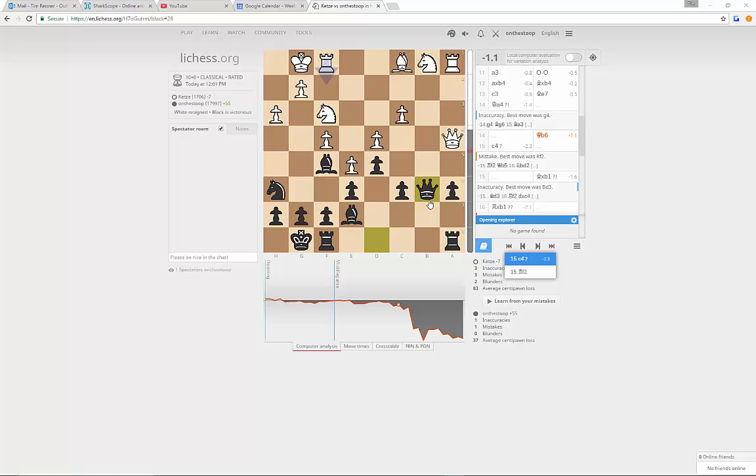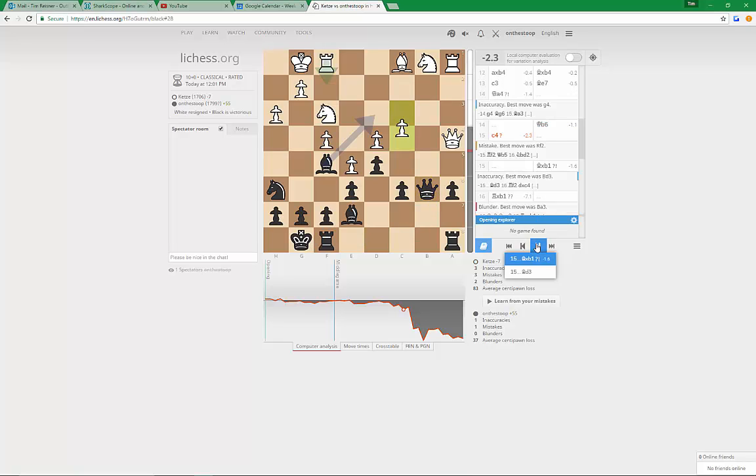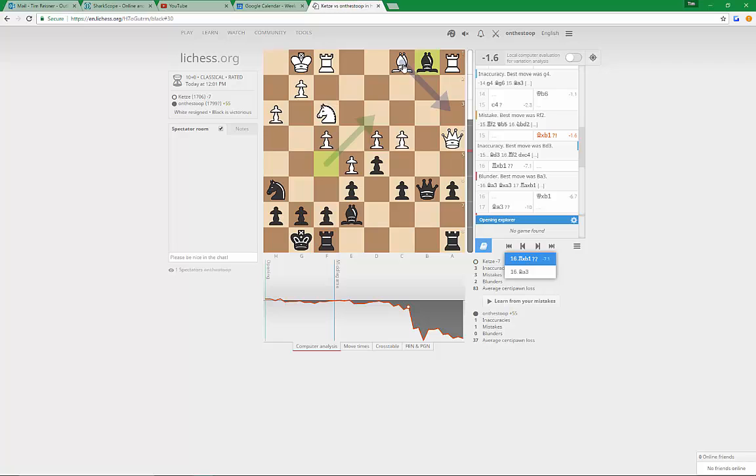I've brought the position to this crucial moment of the game where White played Queen b6 with a double attack on the knight, and White ignored that. It's very interesting because the move I played is not what the computer likes best. Looking at it now, I can see Bishop d3 hitting the rook and the pawn, and then apparently just winning a second pawn with a very solid position. I went for Bishop b1, but it doesn't look right. It does look like Bishop a3 should be good here.